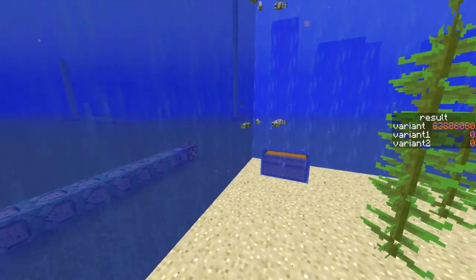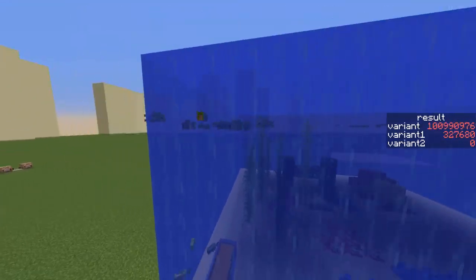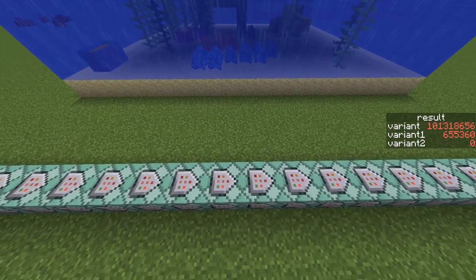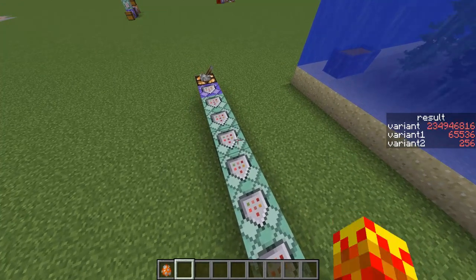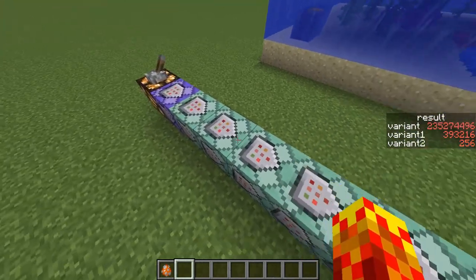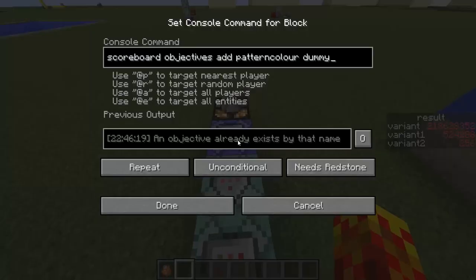So I'm going to go through the command blocks actually. I don't want to forget about these guys, and hopefully you guys can still see. You guys know what's going on now. So let's go through what the command blocks are doing — I'll put the commands in the description of the video, so you will have an idea of how to do this, and if you want to implement it into your own world, it's totally fine. What's going on is I have to have a different variant for shape, pattern, base color, and pattern color.